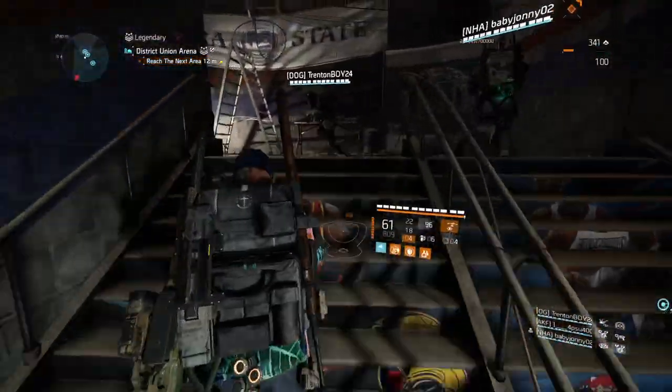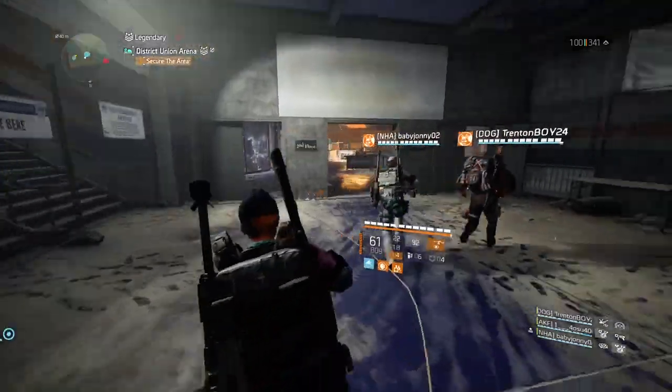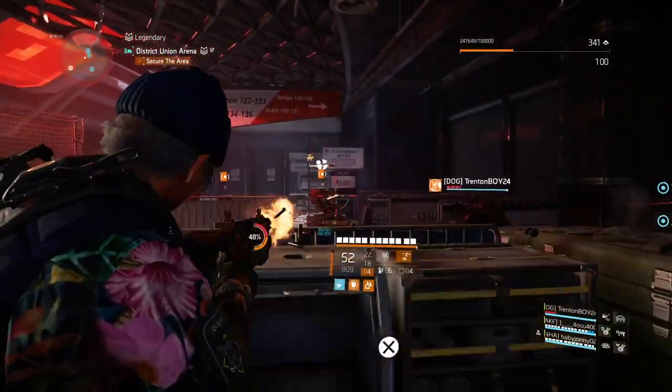Alright, so once you've completed that part, from the main entrance all the way down to the medical supplies, you're going to make your way up top to this little lobby area. The restaurant area is to the left — that's like the most important location, which is behind us.